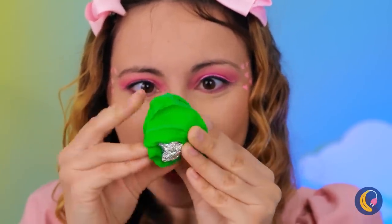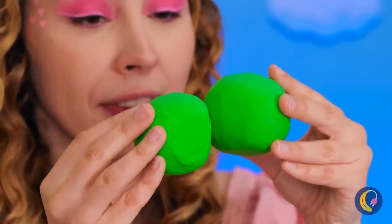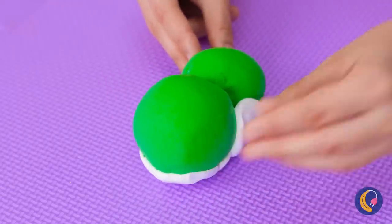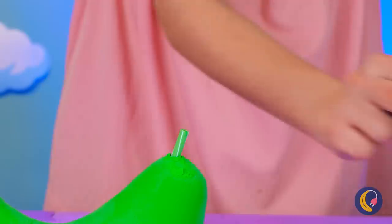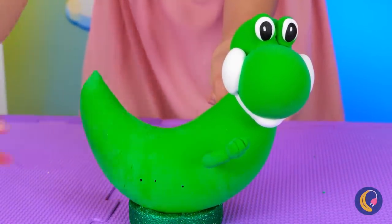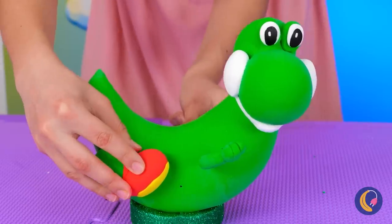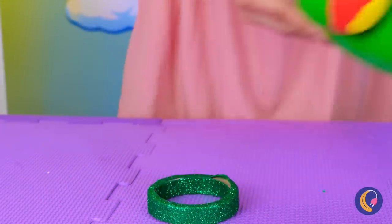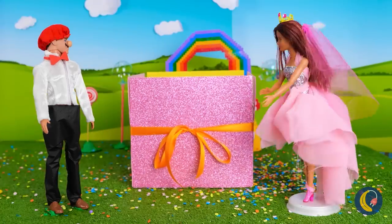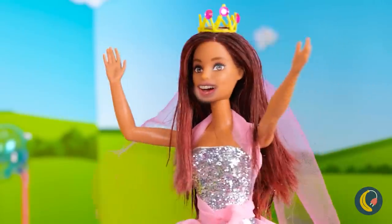Add some foil to make a ball! Why not make two while you're at it? Add a little white clay — now who's this starting to look like? It's Mario's old pal — Yoshi! He just needs some arms and legs! He can be our surprise guest! Quick, put him in the box! Okay, it's time for the big unveiling! Surprise — it's Yoshi!